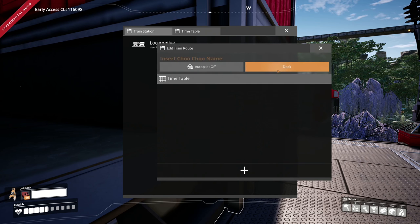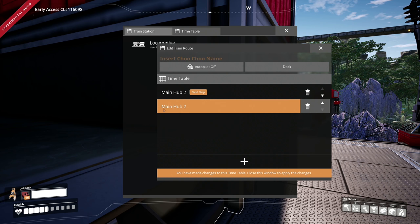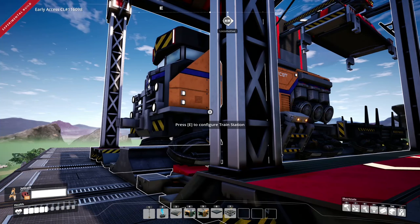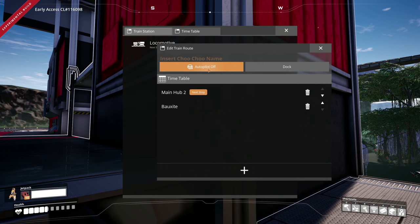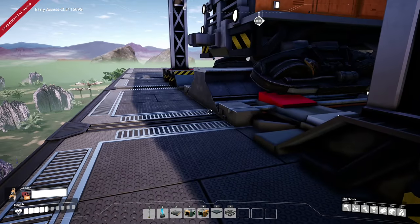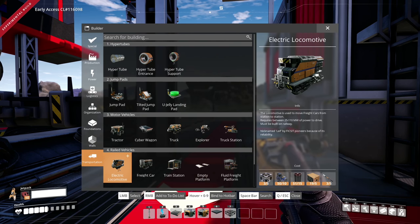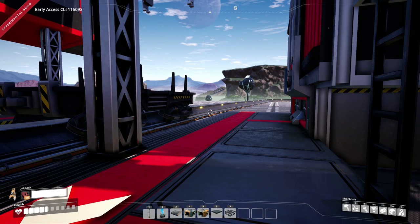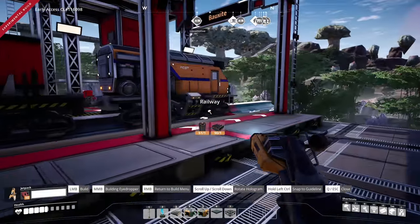Timetable - add main hub 2. Next stop after that, it's gonna go to bauxite site. Next stop - main hub 2. Turn autopilot on. The next stop is unreachable - so we're gonna have to deal with the fact that it'll be turned around at the next train station. I can't make another electric locomotive right now - we need another one to go on the other side. Let's just make a roundabout on both sides and hope for the best.